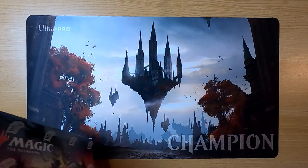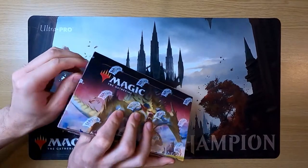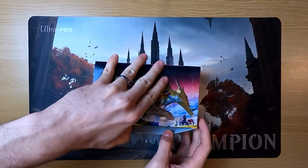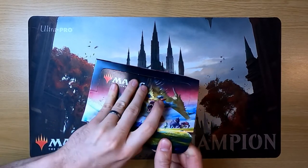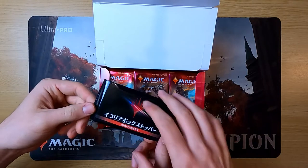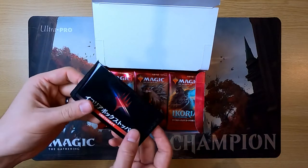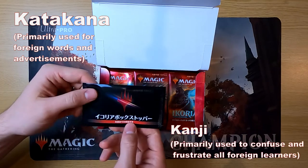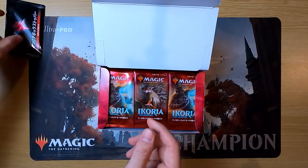With some tense dramatic music playing, they open the box. First of all, there should be the box toppers, which may or may not be incredibly warped. The warping doesn't look too bad — some they've seen have been horrendous. Alex provides a small language note: the smaller characters are Katakana and the larger ones are Kanji. The box toppers are set aside until the end of the video.